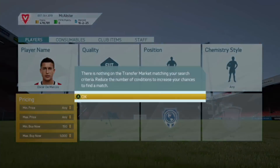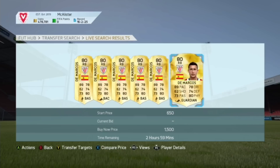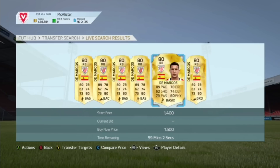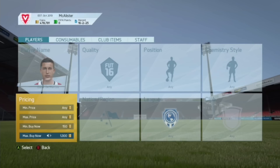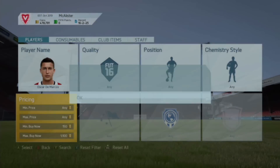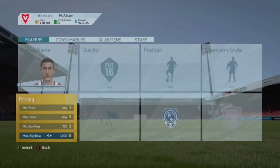A lot of people won't be sniping this guy because he's not bringing in many coins — he's at about 1,500 coins. What we want to do is quickly list him at around 1,400 to 1,100 coins. Sometimes people list for about 700 or 800 coins and you can still make quite a lot of coins.